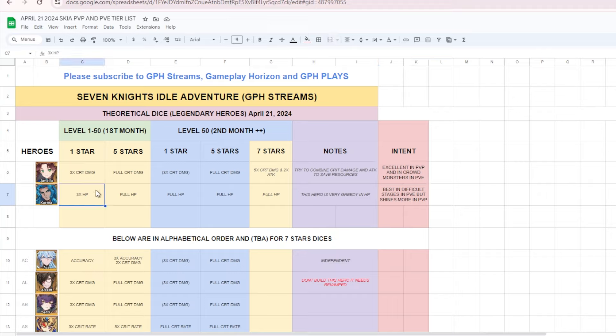For Karma's potential dice, I suggest full HP. This hero is very greedy for HP — the more HP Karma has, the more shield your heroes receive and the tankier they become. Additionally, with an attack speed of 176, the more HP Karma has still lets his high attack speed generate frequent crit hit attacks. Karma is best in difficult PvE stages but shines more in PvP.